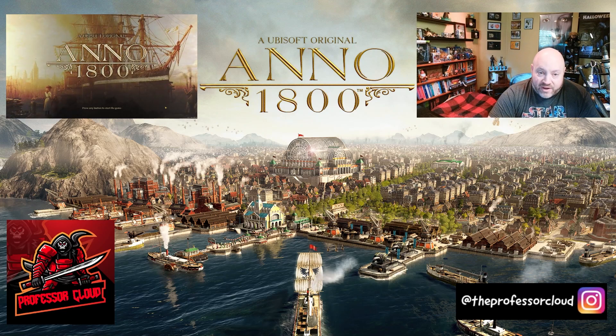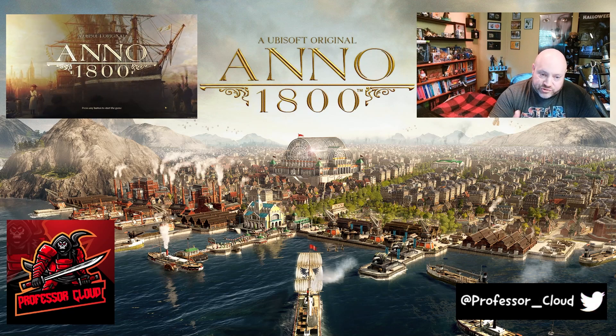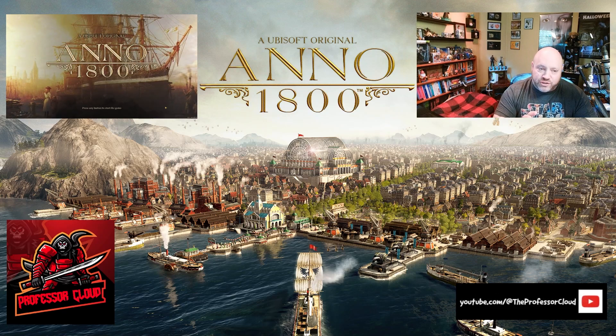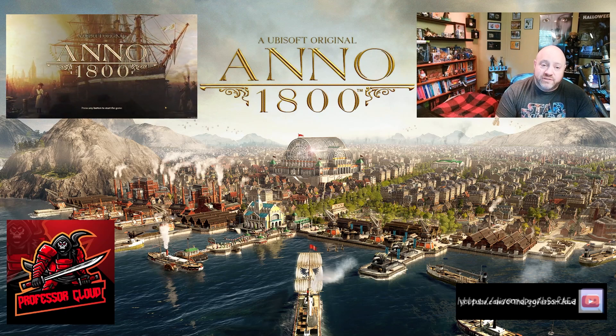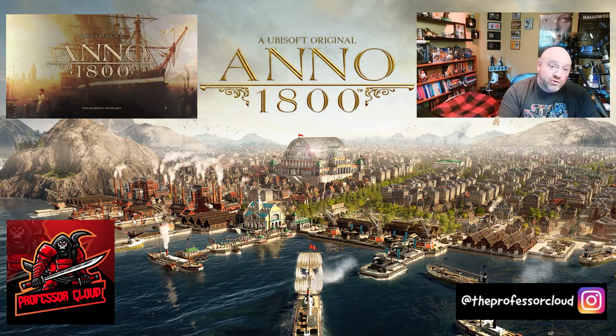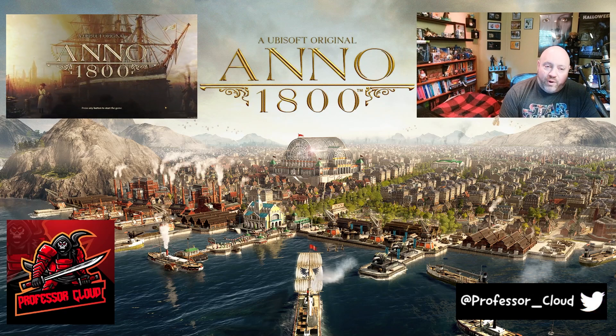Of course we've still got other islands, but all of those islands in both the Old World and the New World are being primarily used for support purposes. For example, in the New World I've got one island designed specifically for cotton plantations to send cotton over to the Old World for fur coats. We've also got Barcelona, built specifically for sugarcane and rum production.